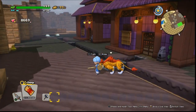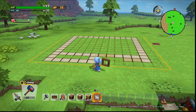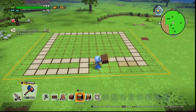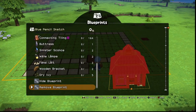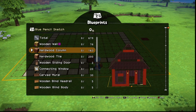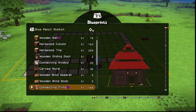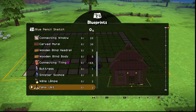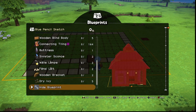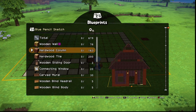We will be following a blueprint here, so some things will automatically connect when they won't for you. We'll need a few things: a lot of purple dye, about 80 of the wooden wall dyed purple, about 200 hardwood tiles, 200 hardwood columns, and about 170 purple roof — the terracotta roof.